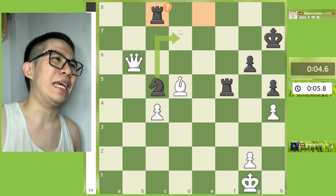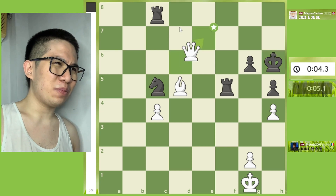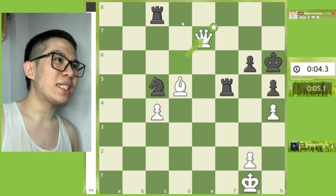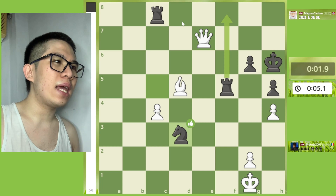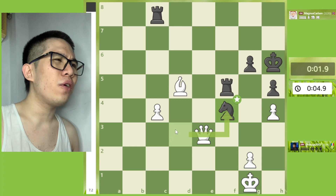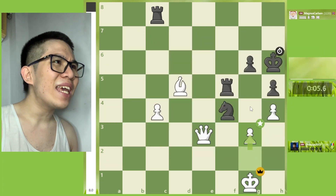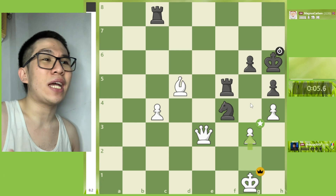Continuing on Rook c8, then Queen d6 — good move. King h6, then Queen e7, then Knight d3, and then Queen e3, Knight f4, then g3.